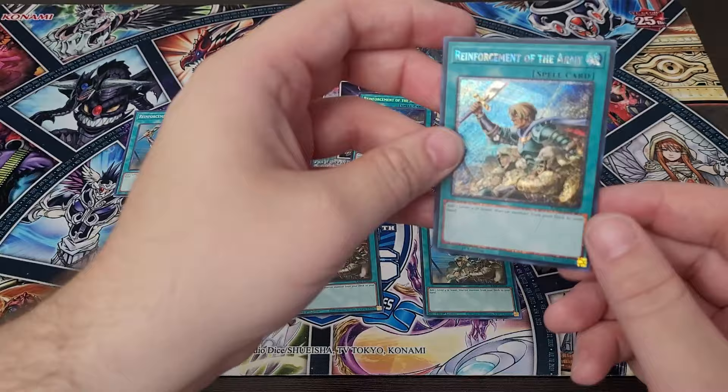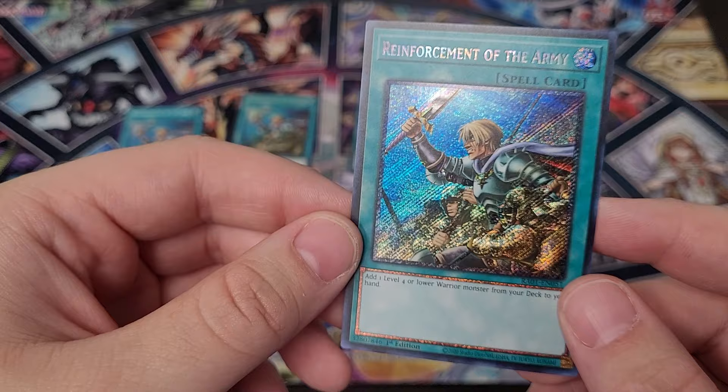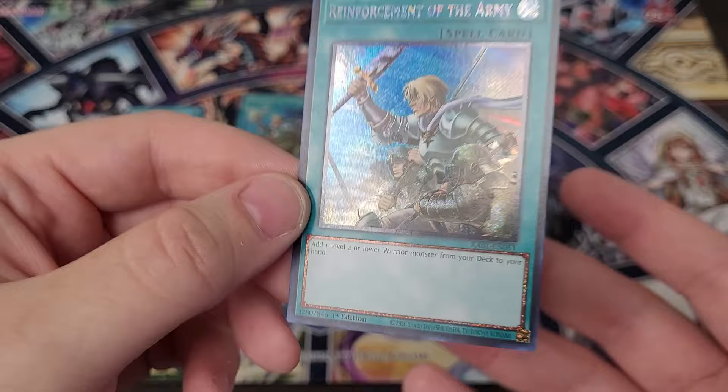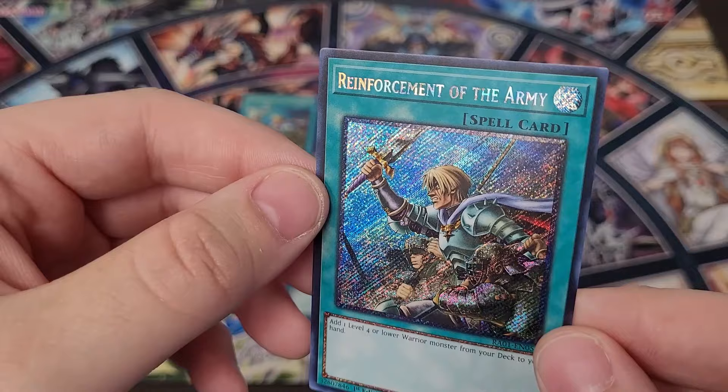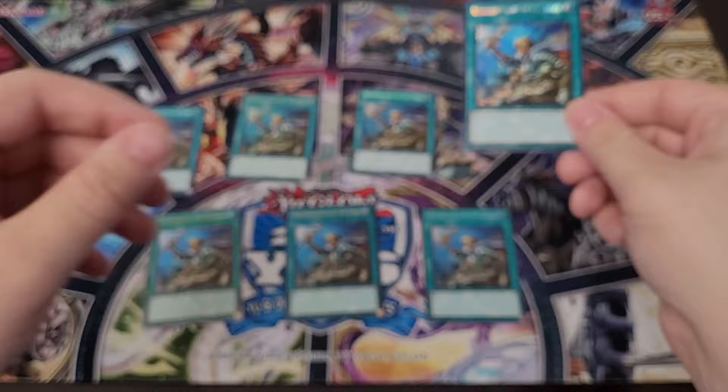Now we're going into some rarities that are coming back or are new to this set. This here is the Platinum Secret Rare Reinforcements of the Army. Platinum Rares were first introduced back in 2015 in the Mega Tins, and they've brought them back revamped. They're no longer as glossy — they don't look quite like Starlight Rares — but they have this really cool etched border, and the name shifts colors and rarity. The revamp looks insane.